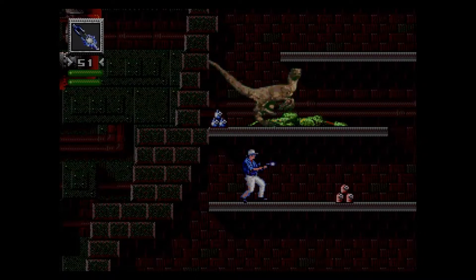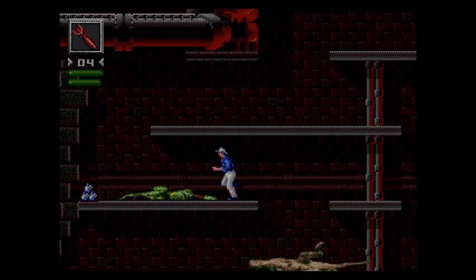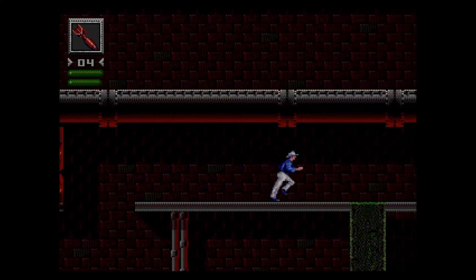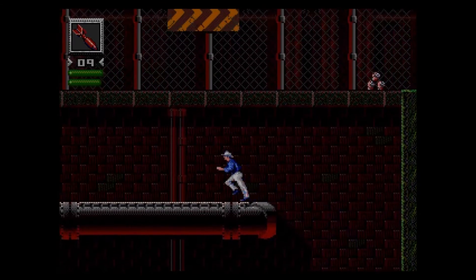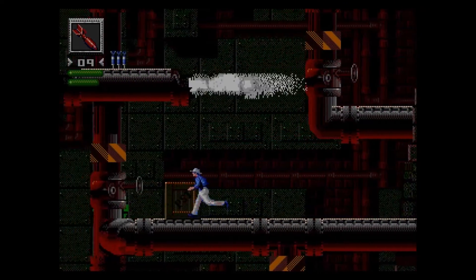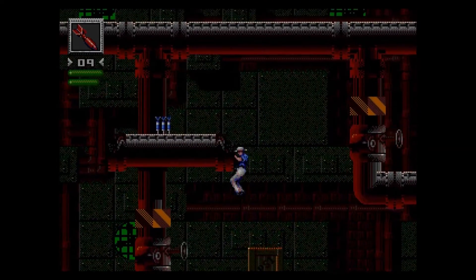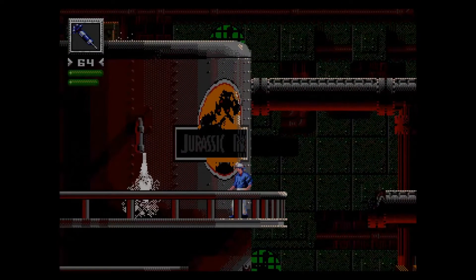I'll stun him again. I don't know why he just stood there — I guess there's a limit to how far his sprite could move. That's the only explanation I've got. Onwards. Fall through here, take that steam, and up we go.